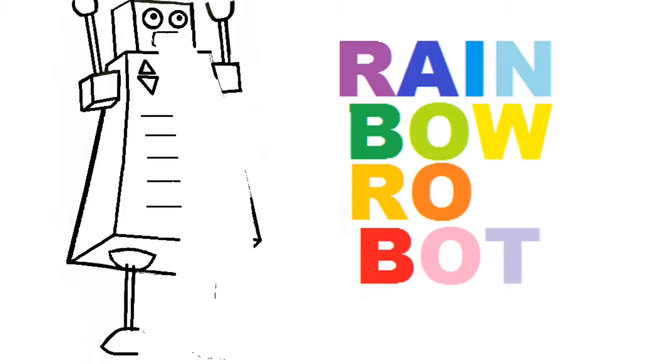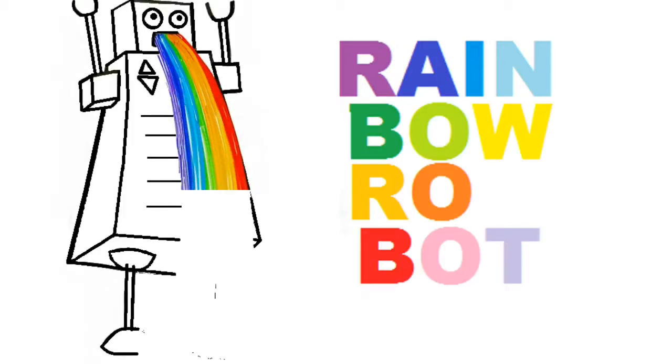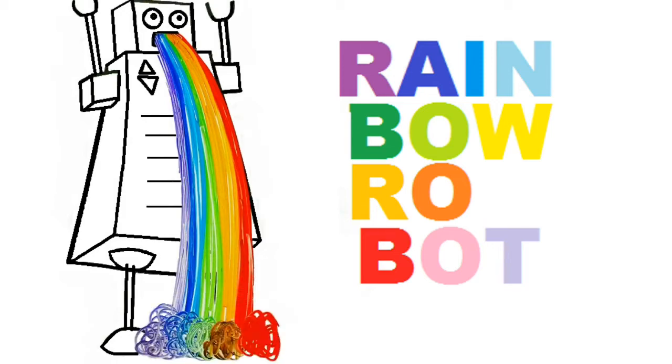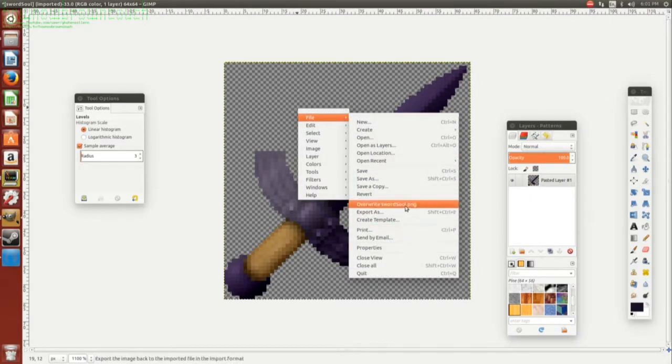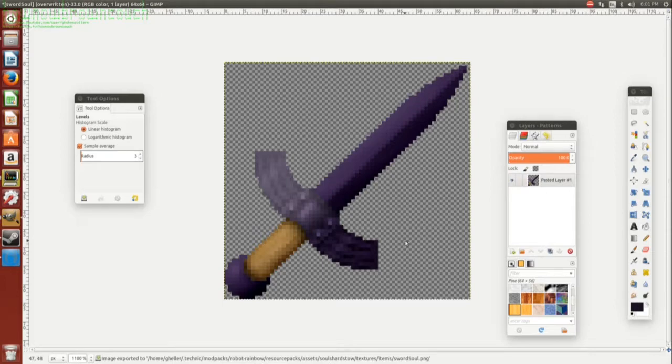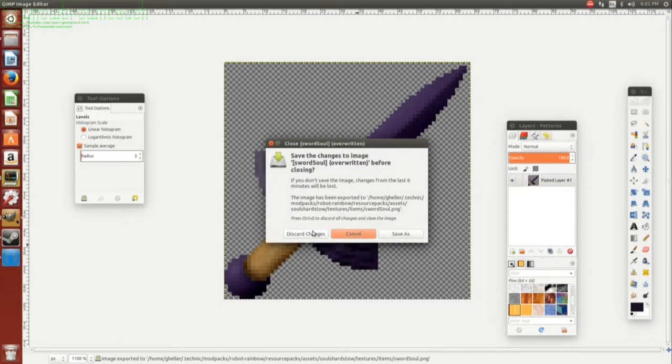Rainbow Robot Blaze! Okay, so that's our new Soul Sword. Alright, the Soul Sword. And I believe we are now done with textures, so we can move on to testing.